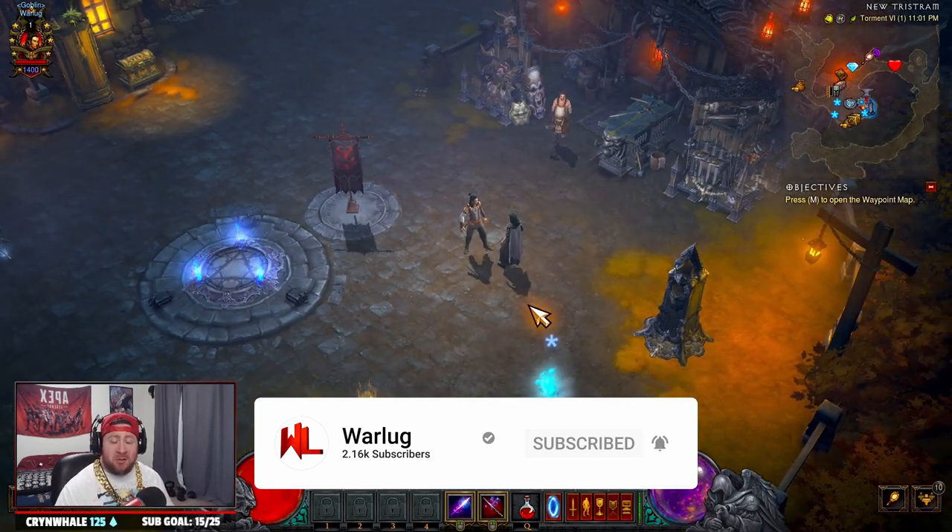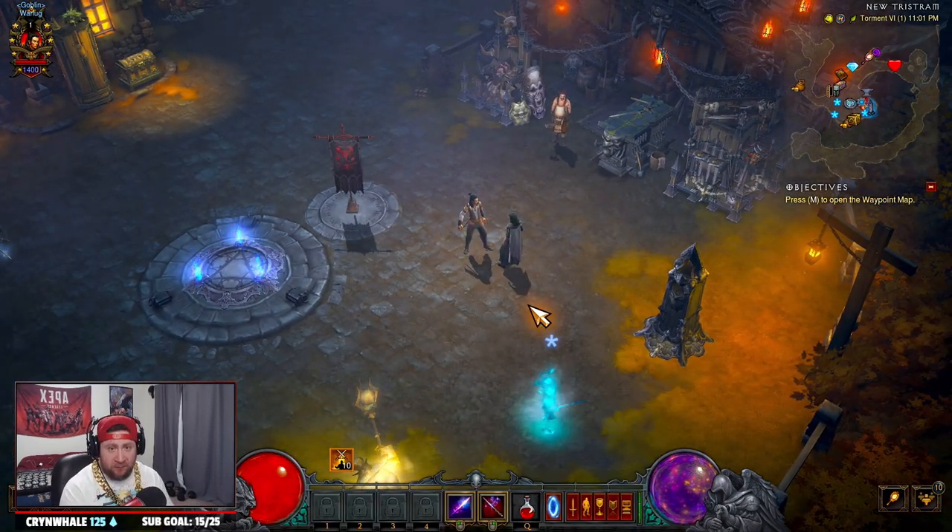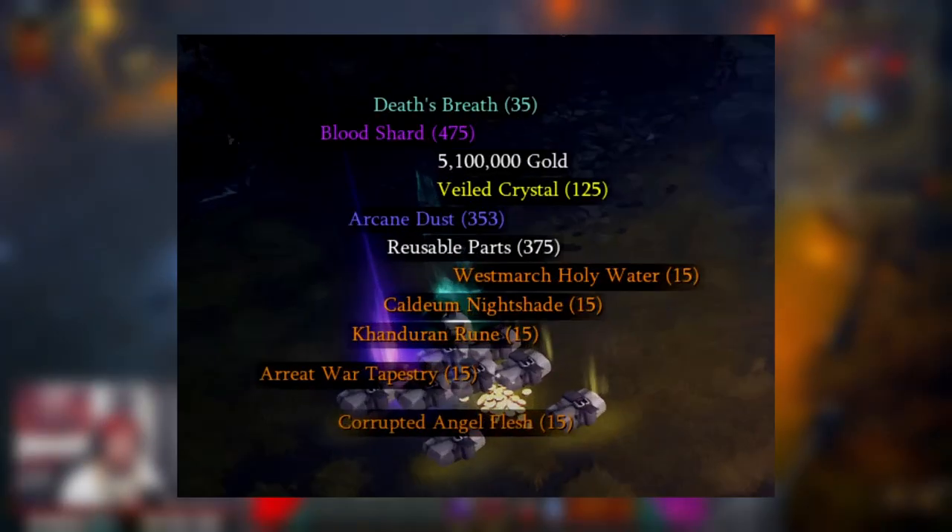At the start of every single season you're going to want to complete the challenge rift. I'm popping up on the screen right now all of the rewards that you're going to get from completing the weekly challenge rift. You're going to be able to complete these once a week and these are going to be the same rewards you get each time. Now with all of these blood shards and all these mats we're going to be able to do a couple things.